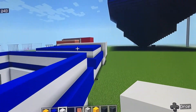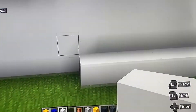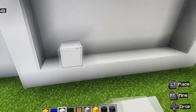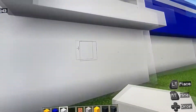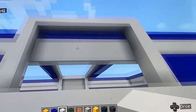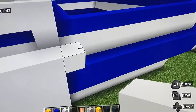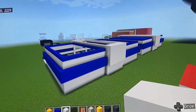Extend the white concrete forward and all the way down. Where the blue is, extend out another row on the bottom part. Like where you have the very bottom row of blue and this big white tower comes in, put an extra row of white concrete outward to kind of match the front, then fill that up.